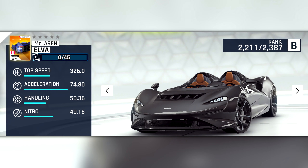Our next new car is the B-Class McLaren Elva. At stock, its stats look very similar to those of the Zenvo TSRS, but with a bit better nitro. This car will likely be pretty good, not king of its class or anything.